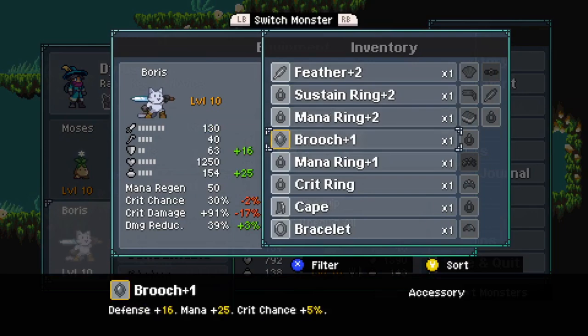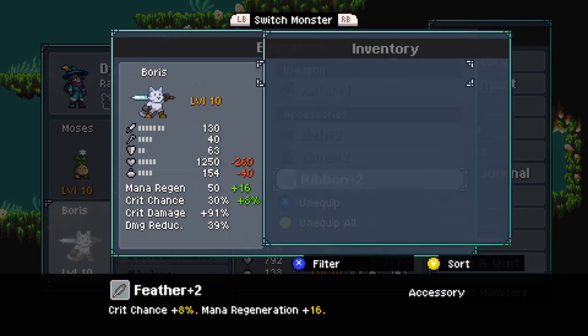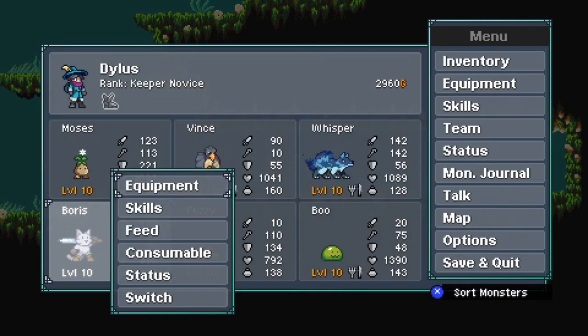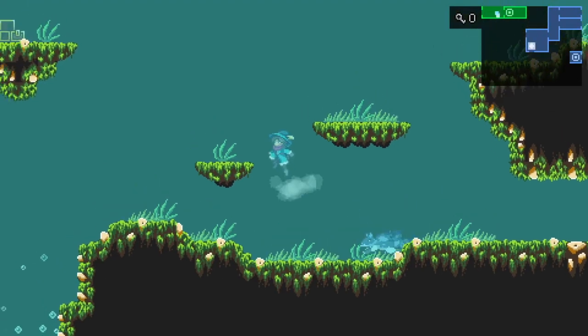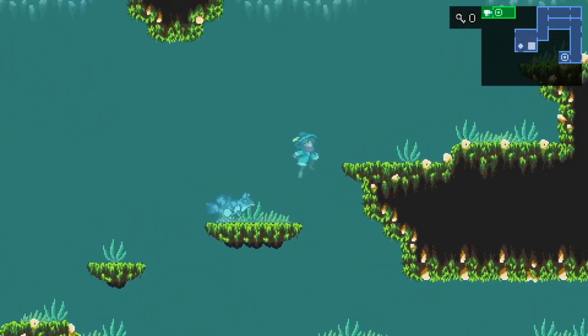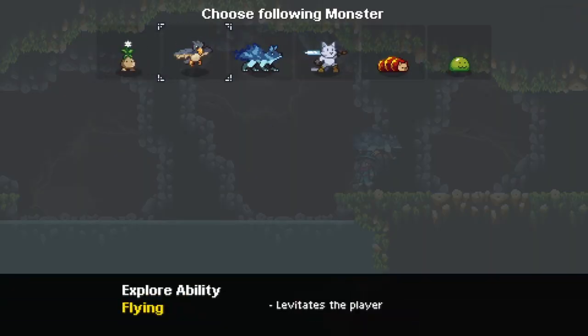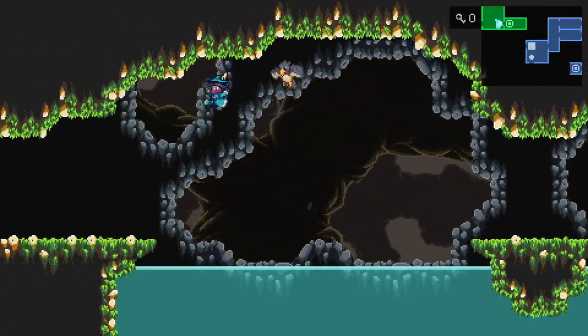Do I want to equip the brooch on anybody? I guess I'll equip it on you. You don't have to worry about air underwater — you could just survive down there.